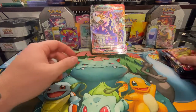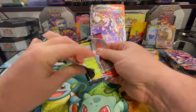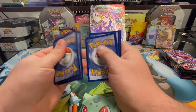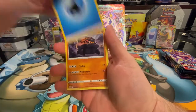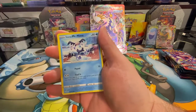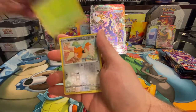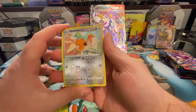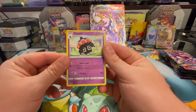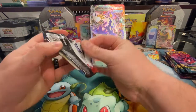Next pack — come on, give me something good. Another green card, starting off with that energy. I appreciate everybody coming out watching these videos. Here's another reverse holo Spiritomb and the rare is a Claydol.